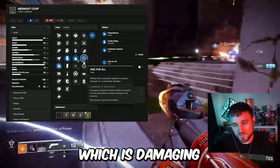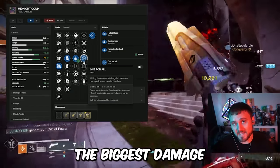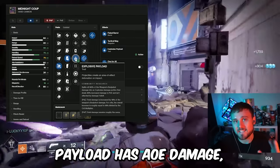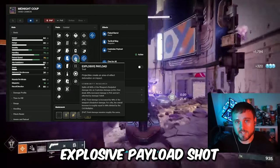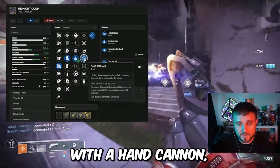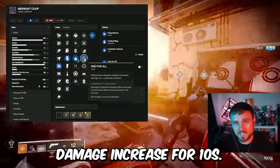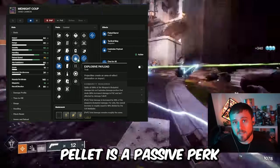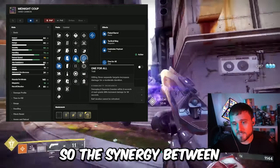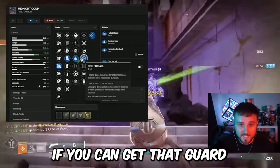One for All — damaging three separate enemies within three seconds gives you a 35% damage buff, the biggest of any of these perks. And as mentioned, Explosive Payload has AoE damage, so one Explosive Payload shot can actually hit up to three targets, meaning you can proc One for All with a single bullet from a hand cannon, giving you an instantaneous 35% damage increase for 10 seconds. Because Explosive Payload is a passive perk that will always be there, you'll always have these benefits buffing your damage with One for All.